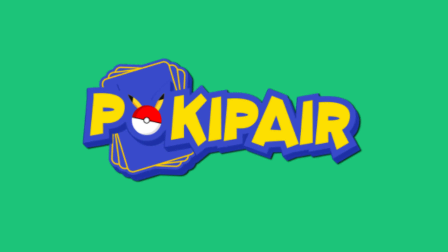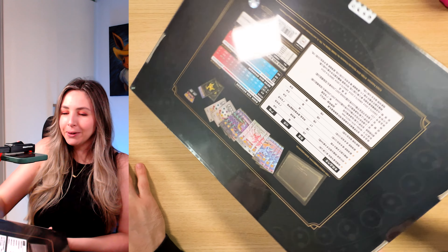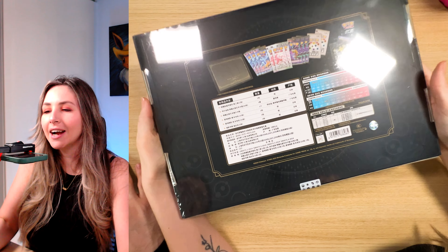Welcome back, trainers. Today we're going to be opening up the Arceus Nova gift box. And as you can see, it's obviously a bit bigger than the normal products that we open, so we're going to do a different angle and let you see the inside. But first, let's just appreciate this black and gold color scheme. It's the best way to celebrate the gold V-Star cards with the gods.